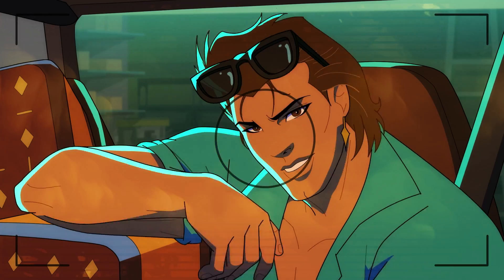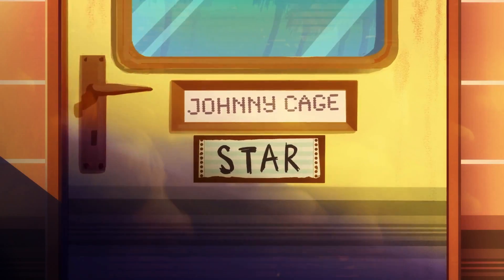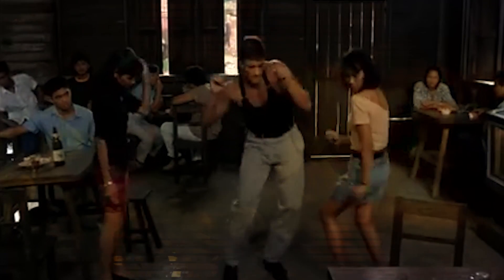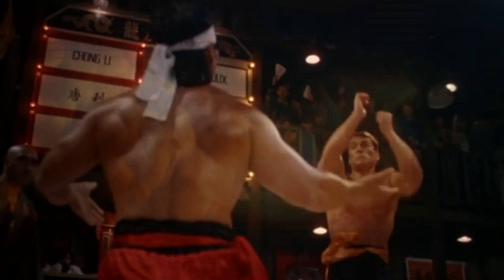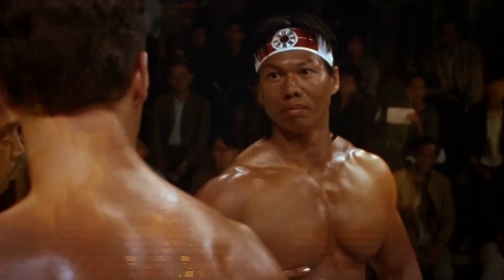Another character with a rich backstory making a cameo appearance is the Hollywood sensation Johnny Cage. Known for his flashy moves and undeniable charisma, Johnny has always been a fan favorite. The Johnny Cage cameo will also include a Jean-Claude Van Damme character skin — a nod to the origins of Mortal Kombat. The game was initially conceived as a fighting game starring Van Damme. Although that project didn't materialize, one of the game's most iconic characters, Johnny Cage, was inspired by Van Damme, particularly his role in the movie Bloodsport. This character skin is a homage to the actor and his unintentional contribution to the Mortal Kombat saga.